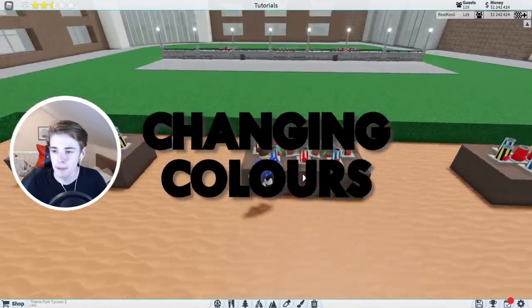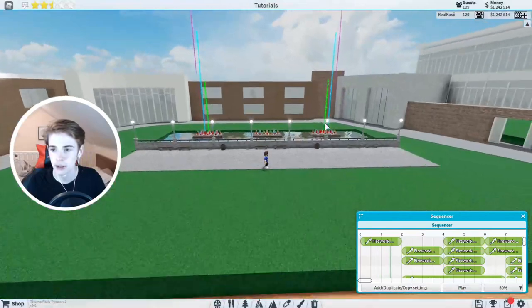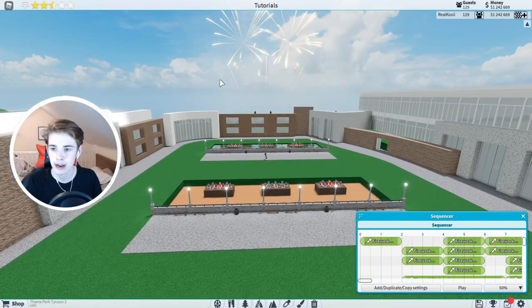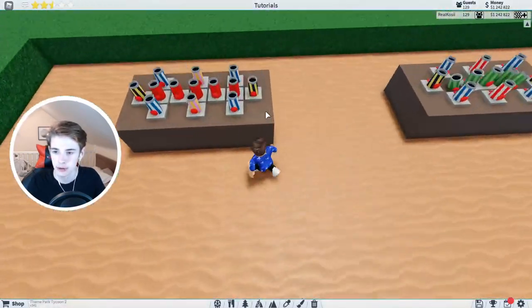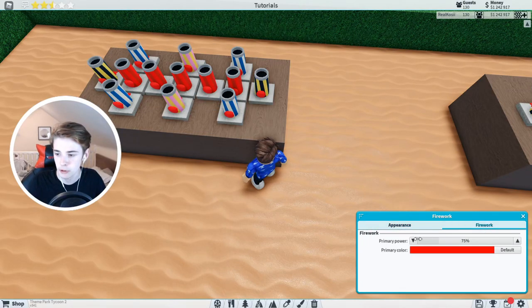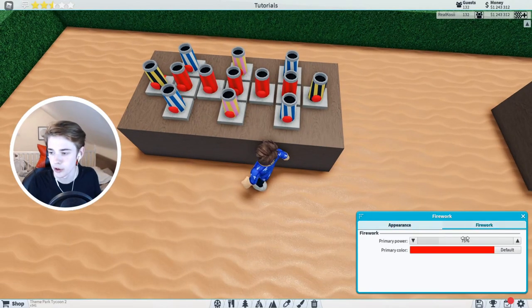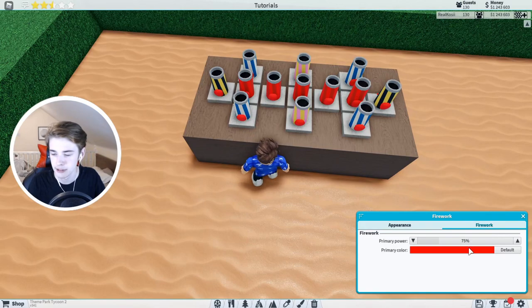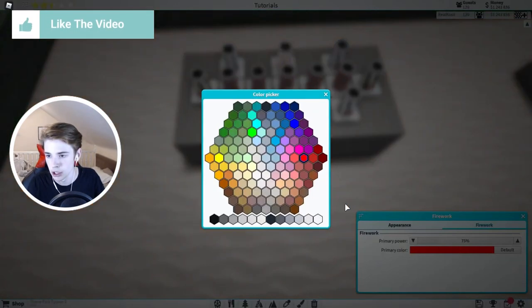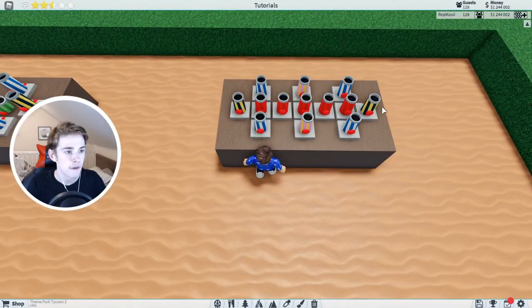Now we need to change a couple of things. If we watch our firework show and get into the sequence, you can see some are rainbow and some are blue. We're going to change settings now. Click on the first one and change primary power to 75 — it starts at 100. Set primary color to red. For the next one, change to 75 and set to yellow. Third one: 75 and green. Fourth: 75 and blue. Finally: 75 and purple. All of those across there need to be on 75%, and do the exact same for the fireworks on the other side.